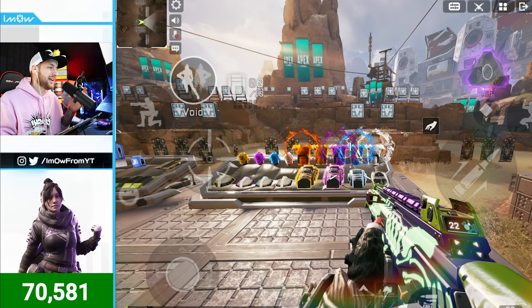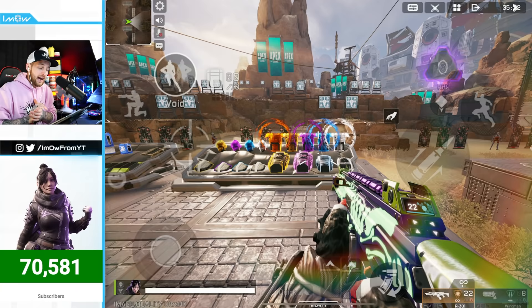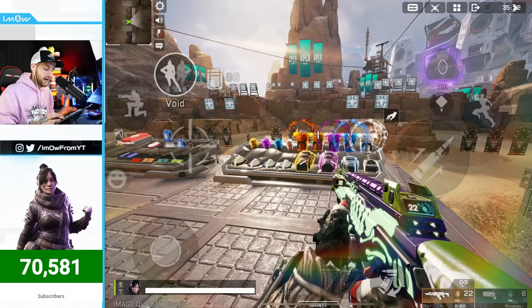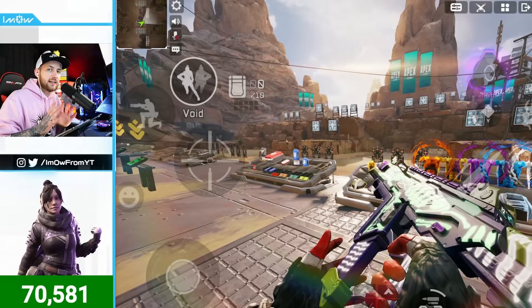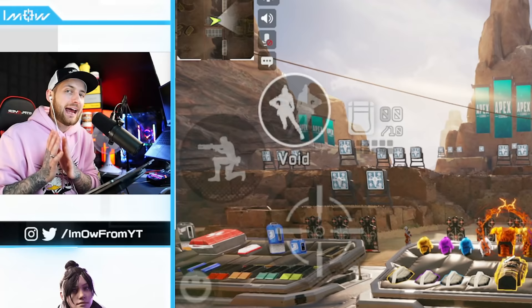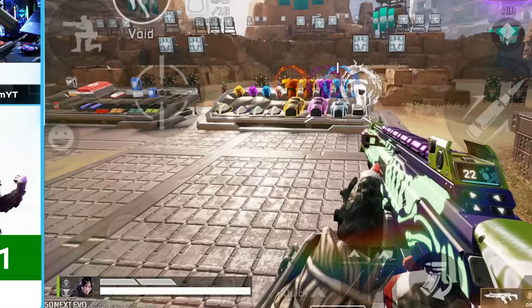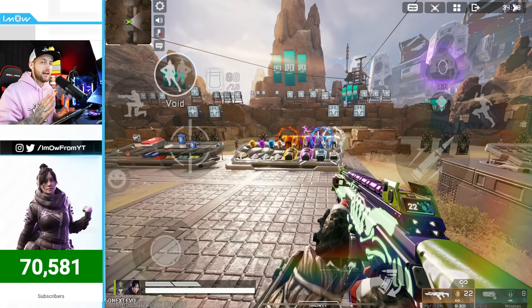Still on tip one, let's talk about health and shields. Your health bar in the bottom left is 100 HP. White armor gives you an extra 50 HP — each shield segment is 25 additional HP. Blue armor gives you 75 extra health. These are referred to as armor in Apex Legends.